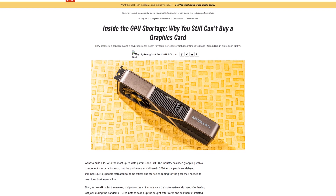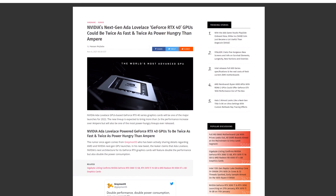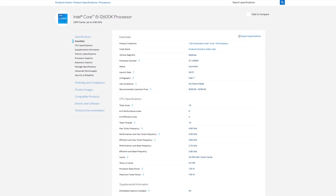This GPU shortage has been going on for so long now that Nvidia's next generation graphics cards are already on the horizon, while most people still haven't even had the chance to buy a current generation card. A lot of people are stuck with older graphics cards, or maybe even no graphics card and relying on integrated graphics. But thankfully, integrated graphics on CPUs have gotten really good. Seeing how popular the 12600K is becoming due to its insane value, it's a perfect time to investigate exactly what kind of performance you can expect from it if you are forced to run on integrated graphics.